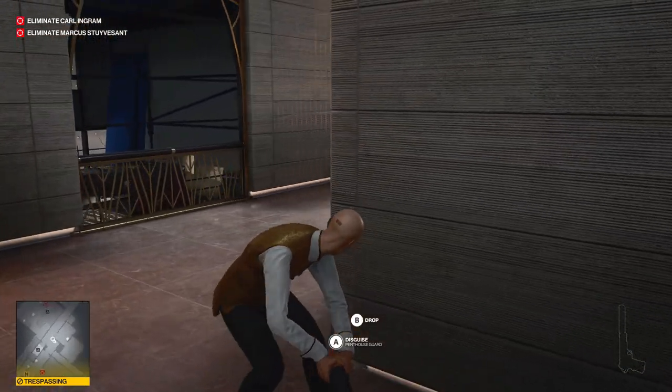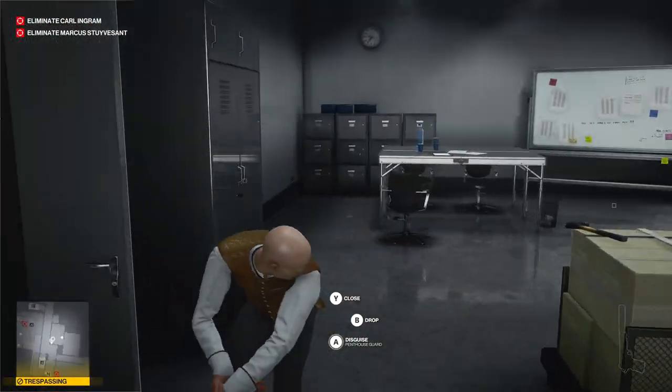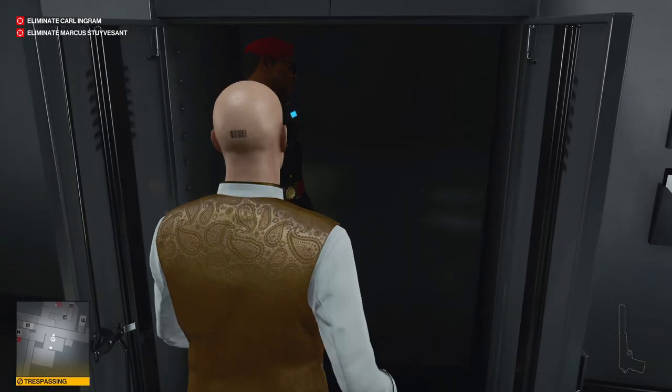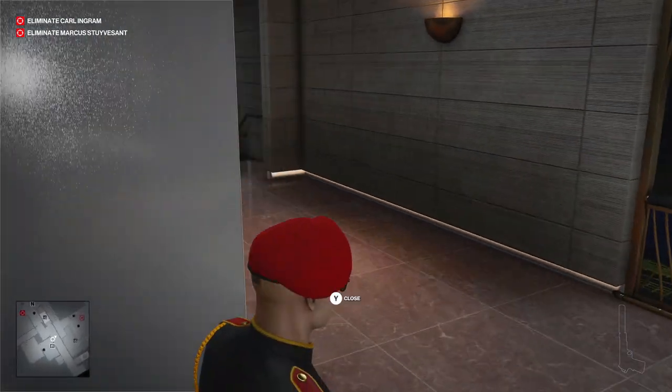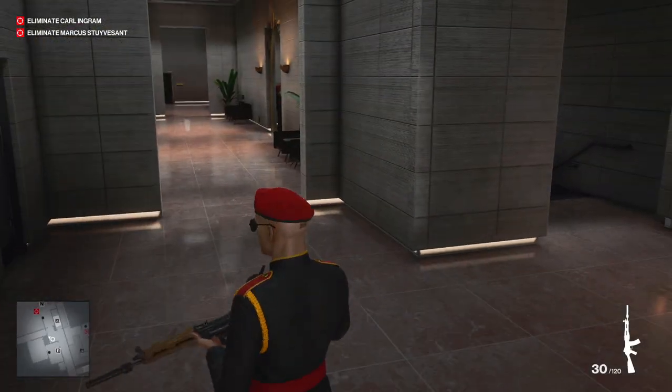Now you can drag their body into the side room and change into their disguise. There will be a handyman working on some stuff in here, but he really shouldn't be bothered by you — he is pretty oblivious. You can also make sure that you pause your game and make a save just in case you are not sure if you'll get that on your first try.